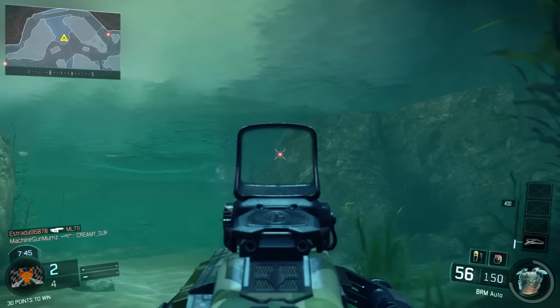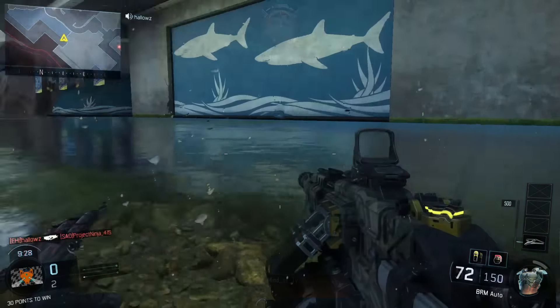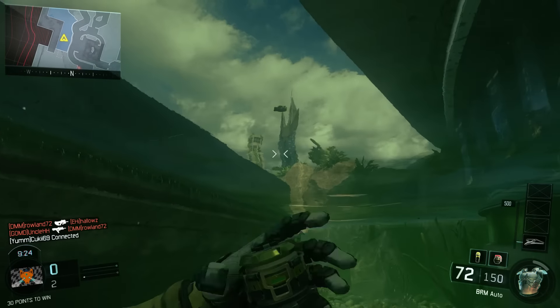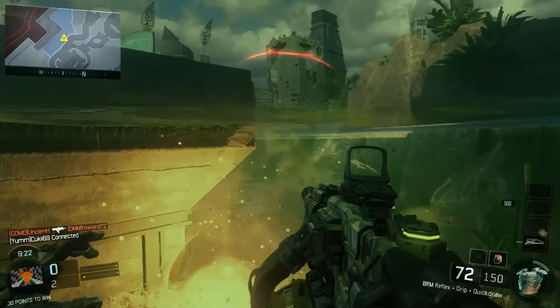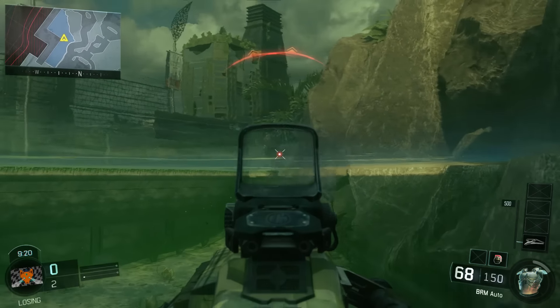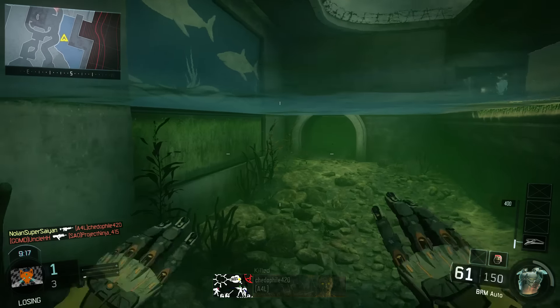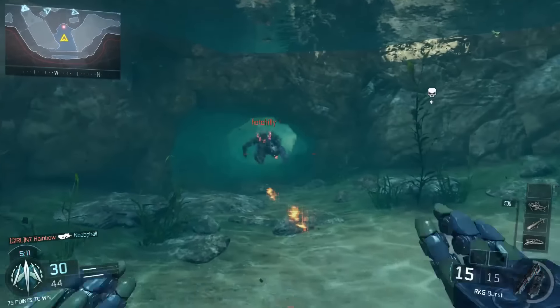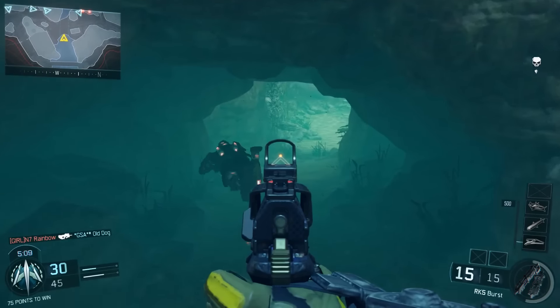Take Aquarium, for example. One would assume this would be filled with water. While it does have multiple spots you can swim, they're all very short in length. Not only this, but they have no enclosures, meaning you can freely jump out of the water. And that's not what we want for this challenge. You need a body of water large enough that your enemy is going to be submerged and swimming for that entire 8 seconds.